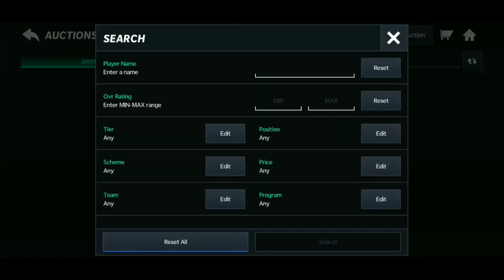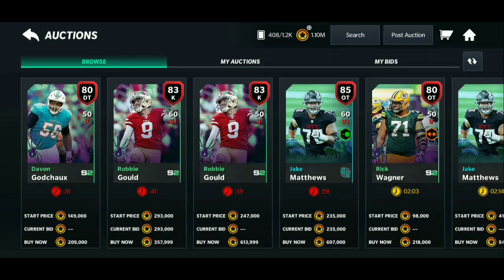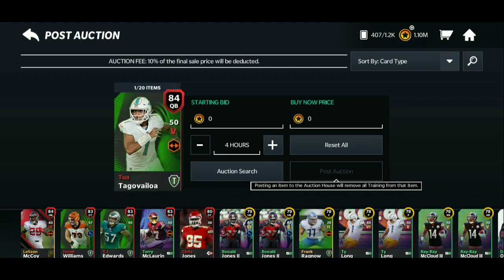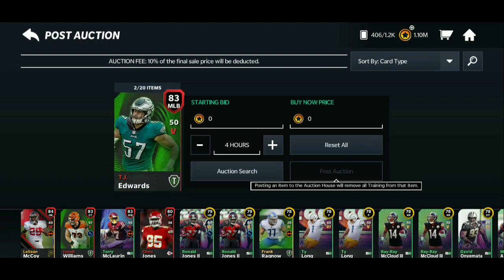So I've got an 83 overall linebacker here and I'm putting it up on the auction house. This was around 130k — you're gonna have to pull like an 86 or 87 to really make it worth it. But from these two cards together you're looking at around 200k and 130k, so if you add that together it's higher than the 250k I spent on all the packs in the store — so I made a little bit of profit.